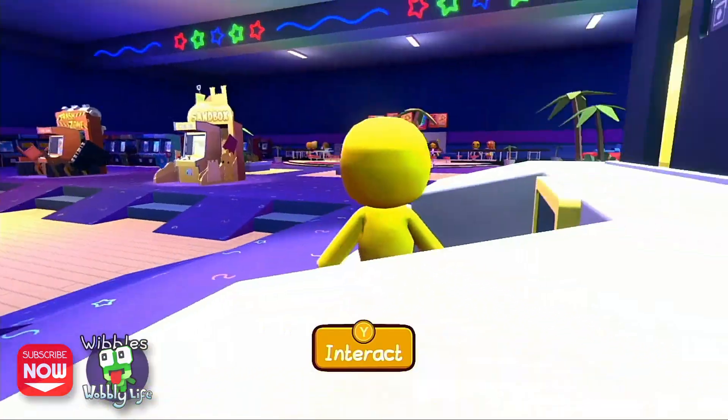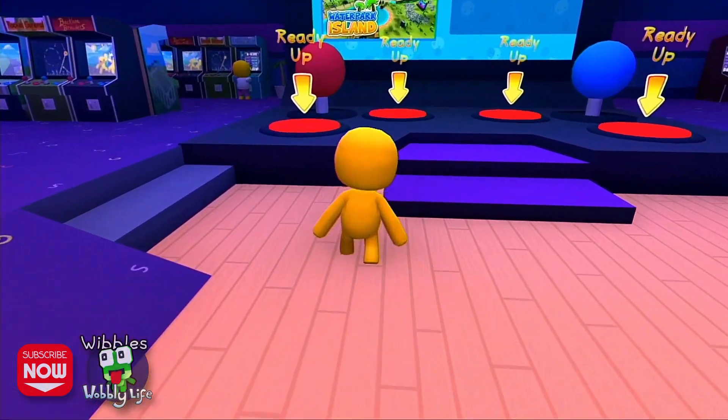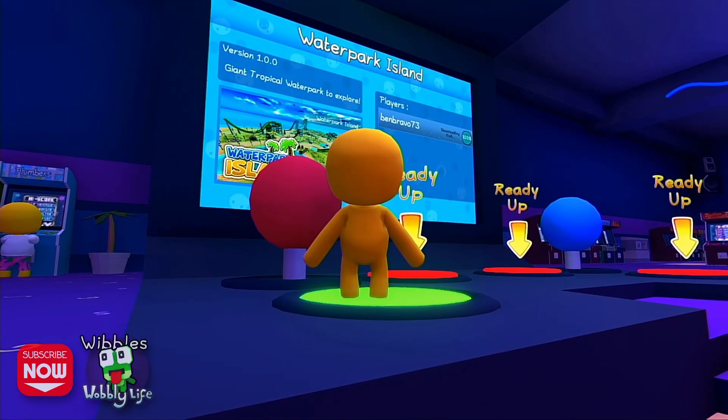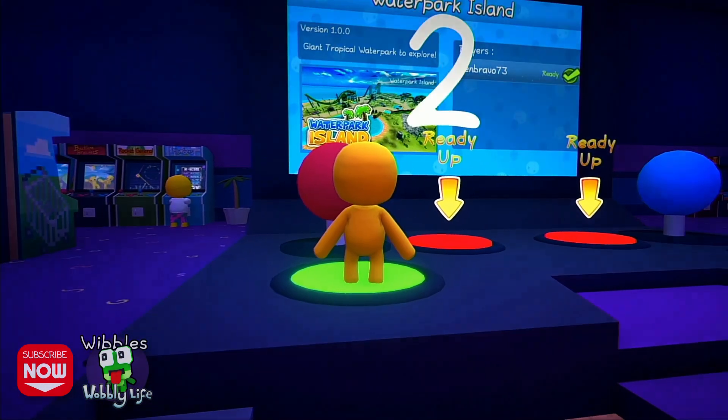You stand on the mods pad and interact with it to select a mod. Go over to Waterpark Island, stand on that, and it starts downloading. Here we go!